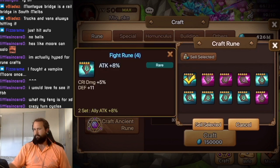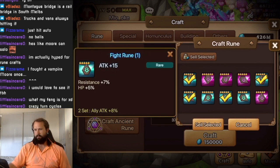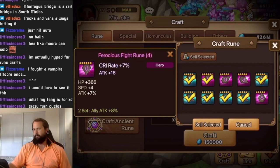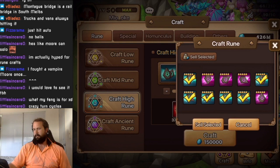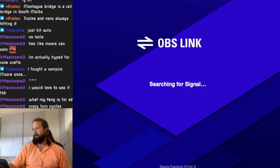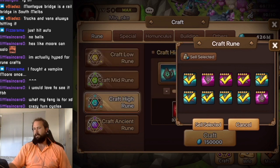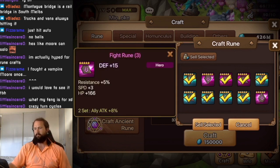We'll get rid of all the five-star blues first. That one has no good substats so we don't want that — crit rate is good but not that one since it's flat. You could roll that one for speed, same with that one. We will roll this one because it's got decent substats across the board. This one isn't really good — it's just a bad speed roll.